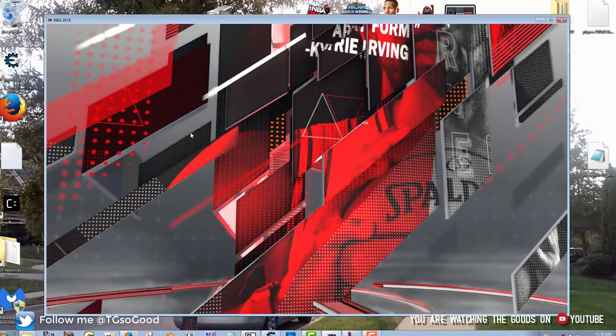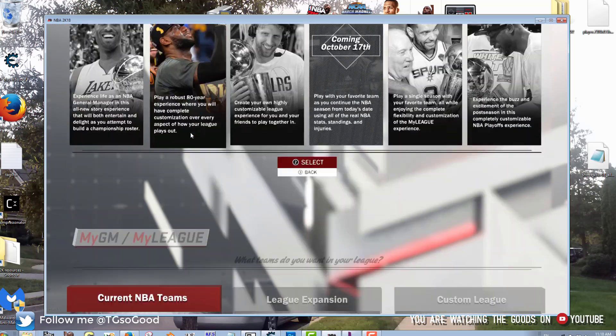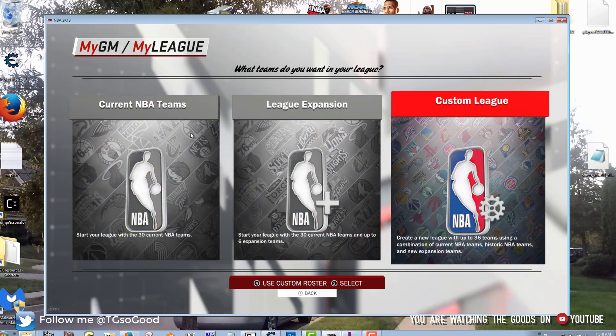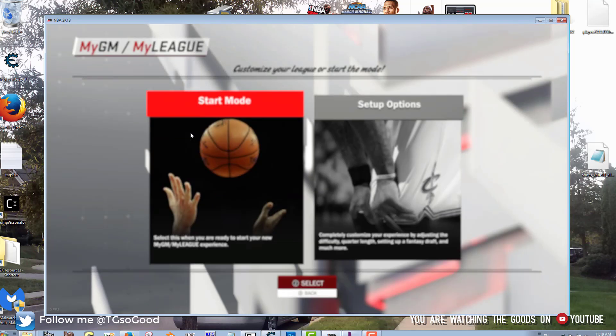Now you can use this roster to play with your face scan, or you can go into MyLeague or MyGM. I'm going to start a new MyLeague real quick to show you. You can use a custom league — I'll replace the Jazz with some kind of retro team. For whatever reason it's not giving retro teams, just all-time teams, so we'll use the all-time Suns.